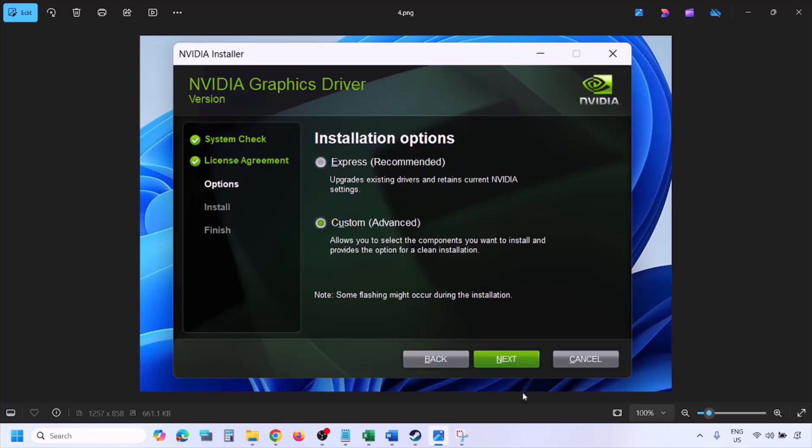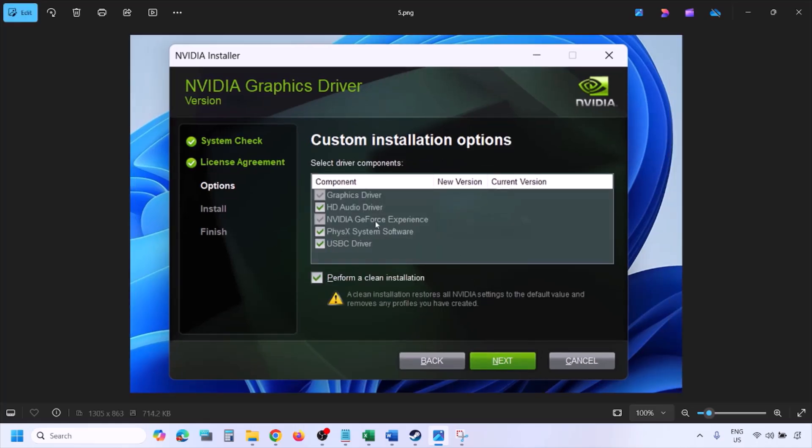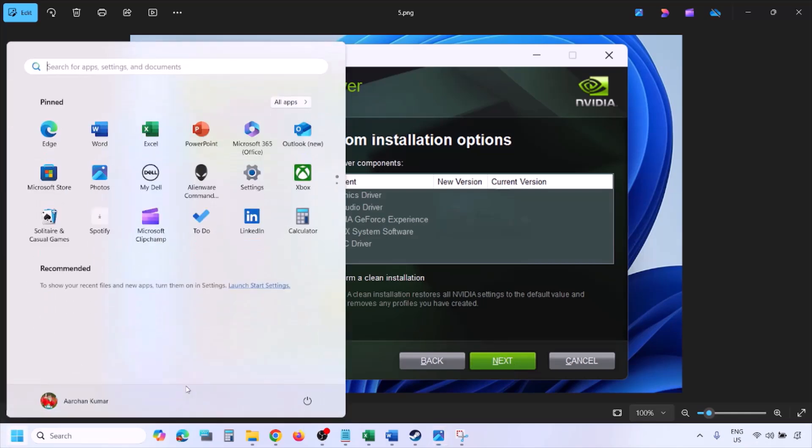Select the Custom option — by default Express is selected — then click Next. On the next screen, put a check on the box that says Perform a Clean Installation. Make sure you check that box, click Next, and let the installation complete. Once done, restart your computer and launch the game.